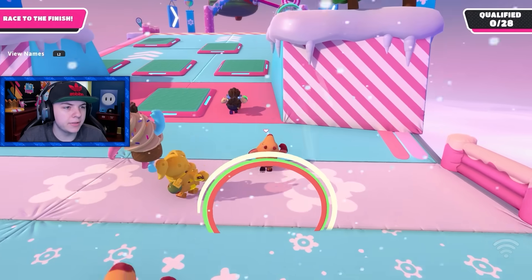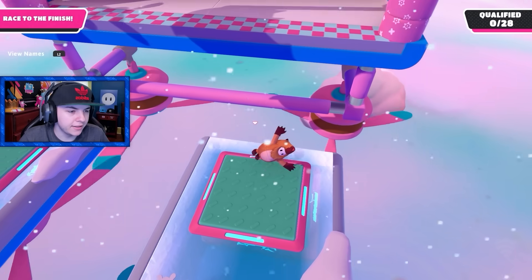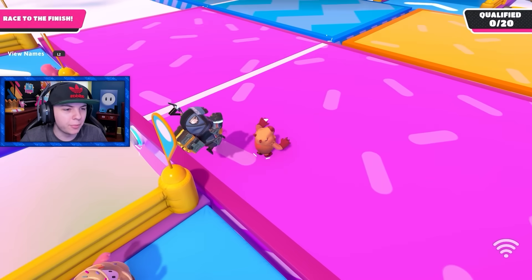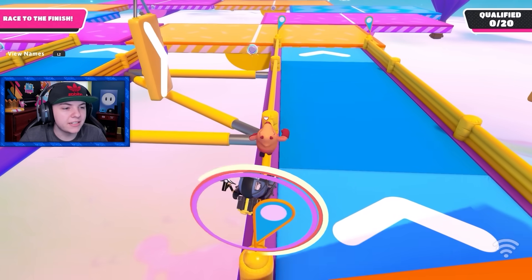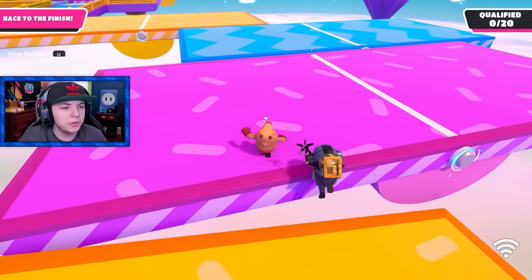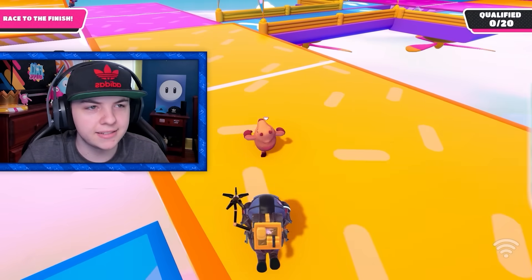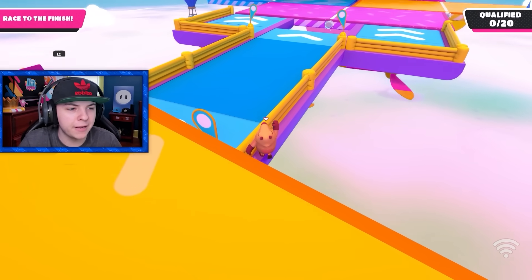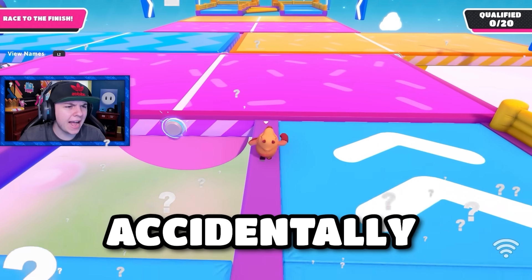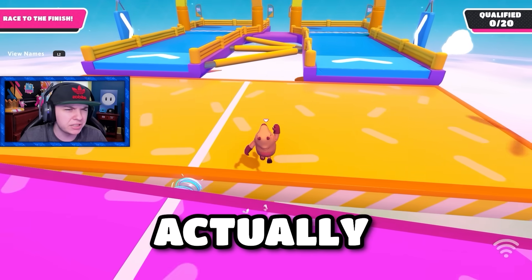It actually looks like we have a fairly sweaty lobby — this lobby definitely looks a little more try-hard than usual. We qualified, I still got first place. We got seesaw. This Sam Porter skin's right behind me. This might be one of the best fame passes we've ever had. Let me know what you guys think in the comments. The SpongeBob fame pass is probably up there though, because I grew up watching SpongeBob. Did I just accidentally get a checkpoint skip? My jump got eaten and then I fell, but it actually helped me. I thought they patched checkpoint skips.